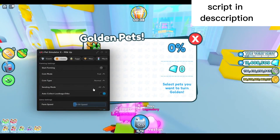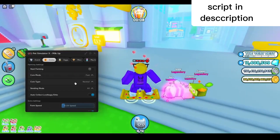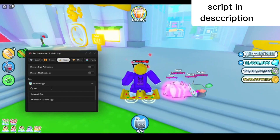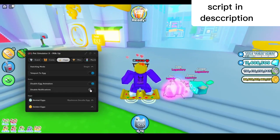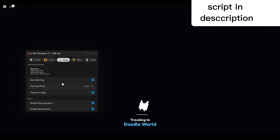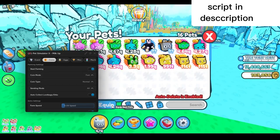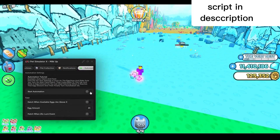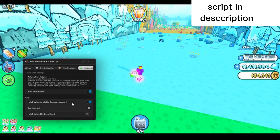Go back to the machines tab and start converting to golden and rainbow — enable that and teleport to machine. Then go back to the coins tab, select which mode you want, and select your area. Go back to the egg tab, type in mushroom doodle egg, disable egg animation and notification, and start hatching. In the coins tab, go to the farming tab and start farming. Then go back to the automation tab and start automation.